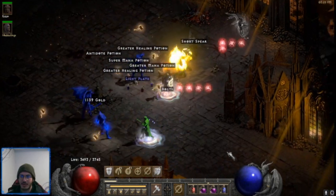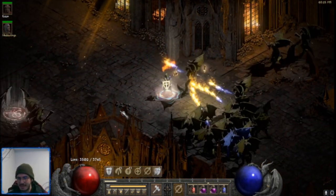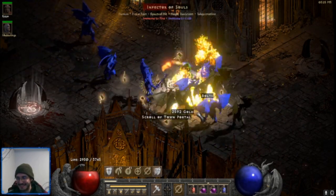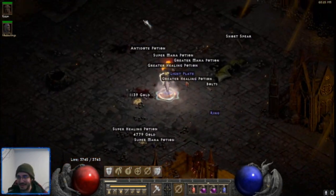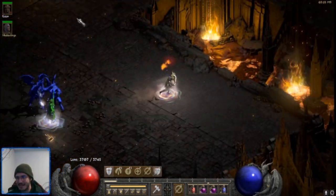I'll swap to Redemption just so I don't have to use as many potions. This isn't by any means an overpowered Hammerdin setup — I'm sure you'll find people who are much better at that than me. I do prefer to go high magic find with the 125 fast cast rate, but other than that it's all pretty standard.